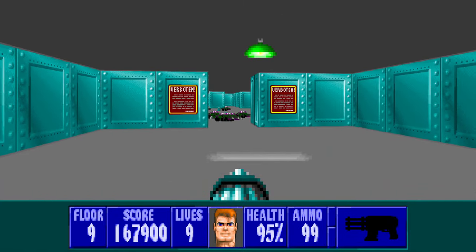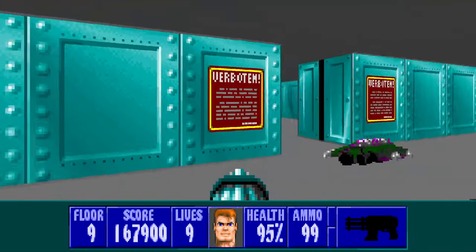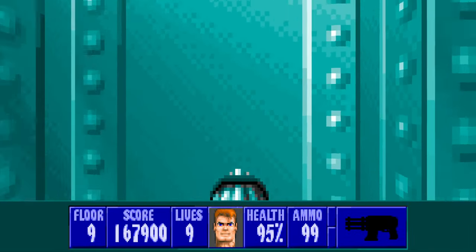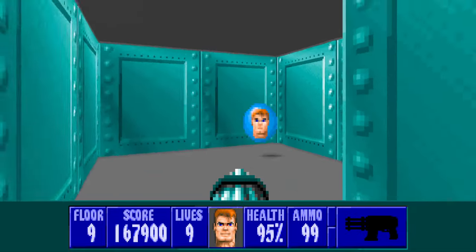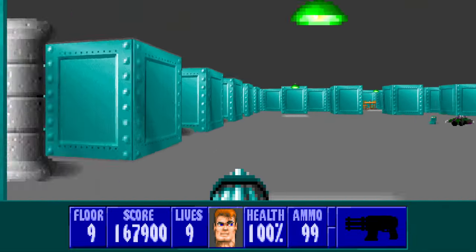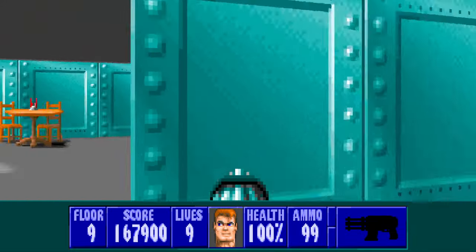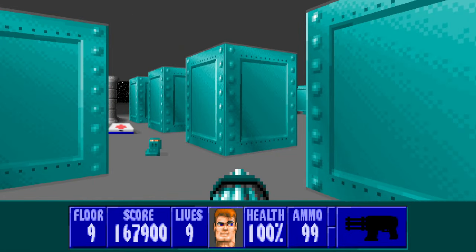We've got to be careful in here. There's actually two more secrets, just turned to the left and the right. And one here, one here. And here we go — the boss has come out. So basically there's an extra life in here, and lots of health in here. This is his little room, some extra little supplies. But basically we've got all the secrets down.